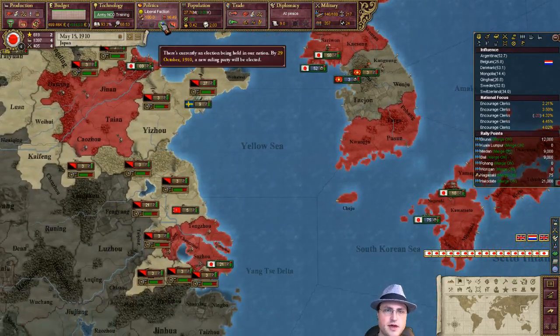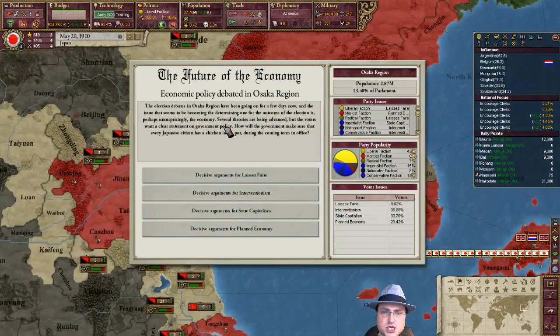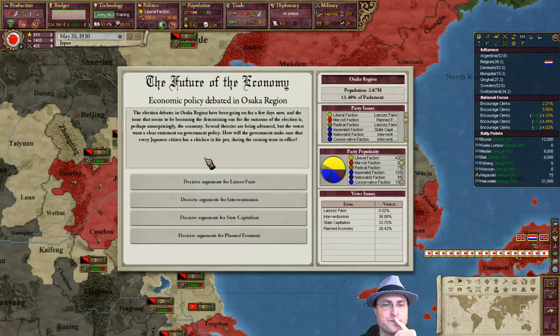Oh yeah, that's what that icon is — it's the election. You can actually click on it to see what's going to happen. The election debates in Osaka region have been going on for a few days now, and the issue that seems to be becoming the determining one is perhaps unsurprisingly the economy — it's always the economy, right? Several theories are being advanced, but the voters want a clear statement on government policy. How will the government make sure that every Japanese citizen has a chicken in his pot during the coming term in office?